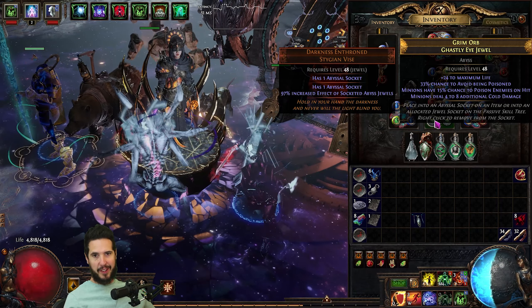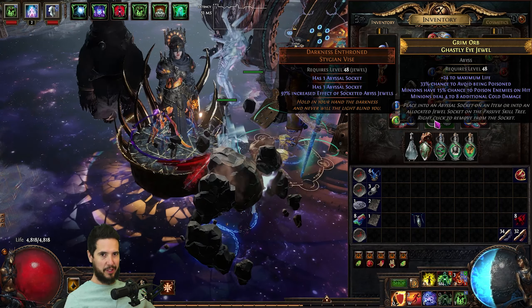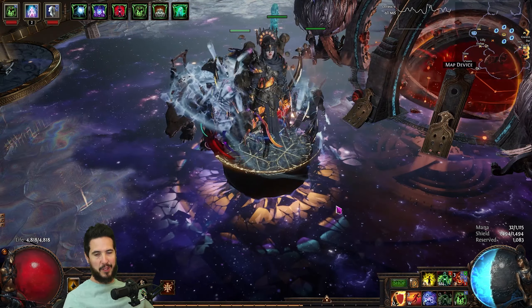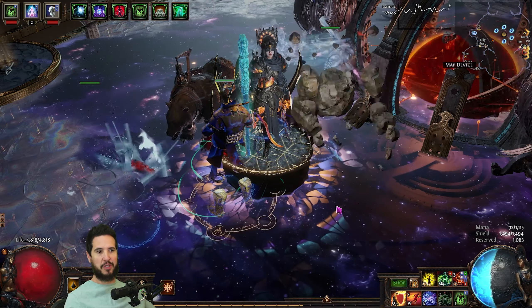Just that alone at least doubled my damage, so the build started feeling really good and tier 16 maps started feeling like no problem. Days 5 and 6 for me were mostly spent with the same gear — just Severed in Sleep and Poison SRS — completing my Atlas, doing all the unique maps, working on my Void Stones, and just generating more currency.